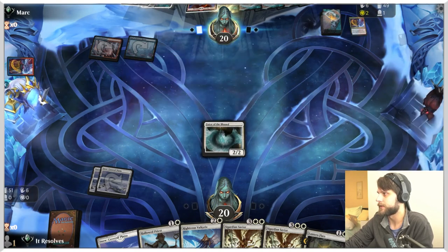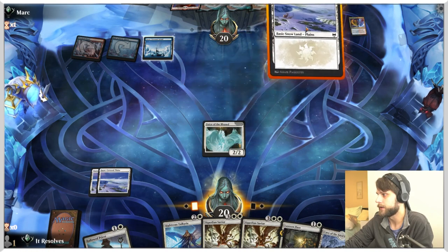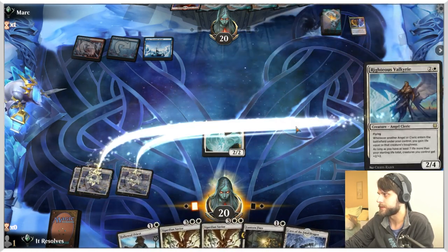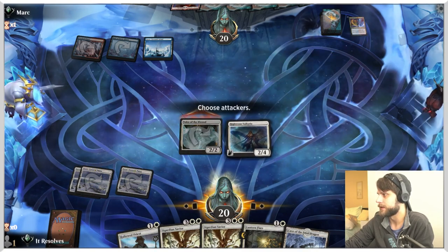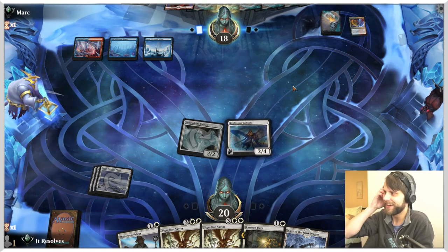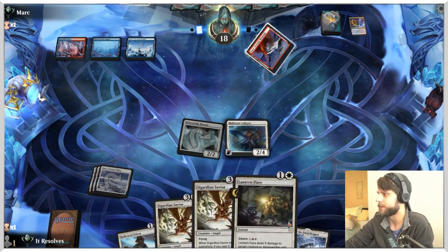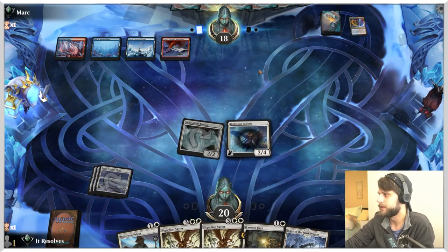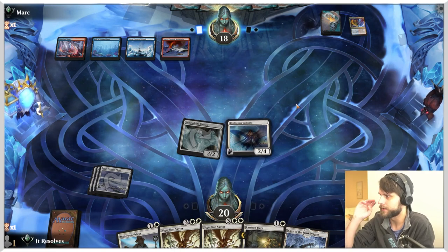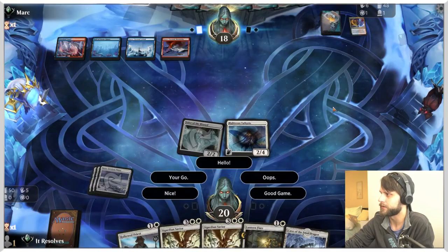They expressed it — playing an island means they didn't have it, so that's pretty good. I guess we just play out the Valkyrie and attack, and hope they can't kill the Valkyrie. If they kill the Voice, it's not the end of the world — we've got the Savior that eventually we can play. We do have the Lantern Flare too, that at some point we can just shoot one of their creatures. I assume this is either a counter spell or Alrund's Epiphany.